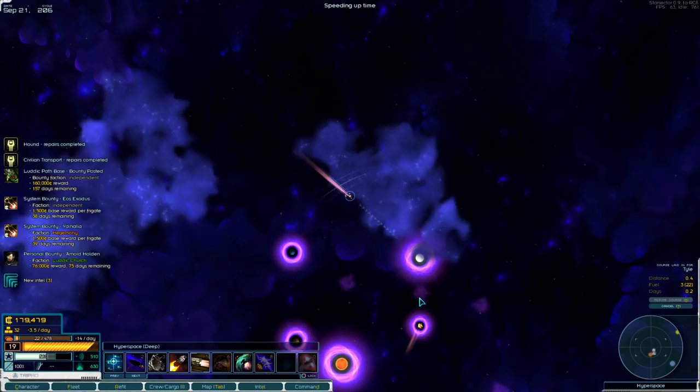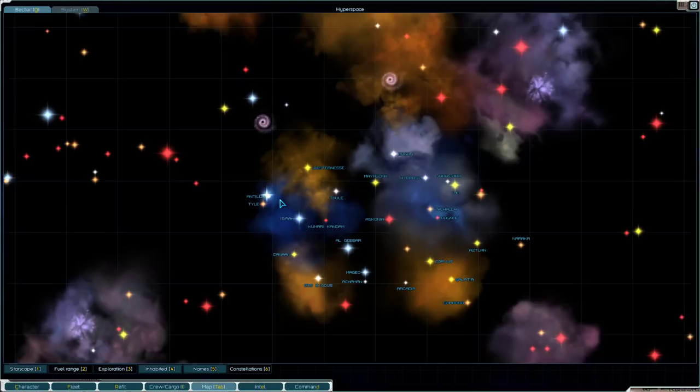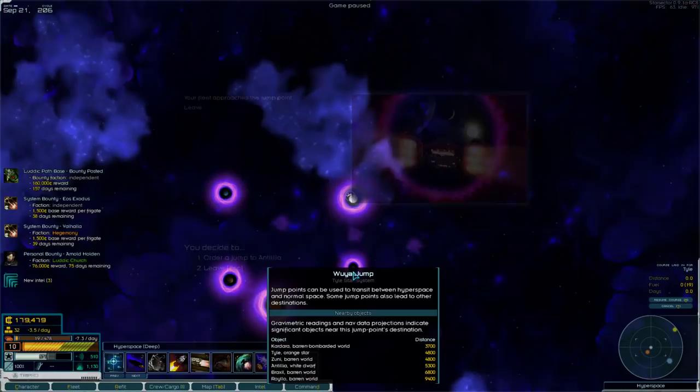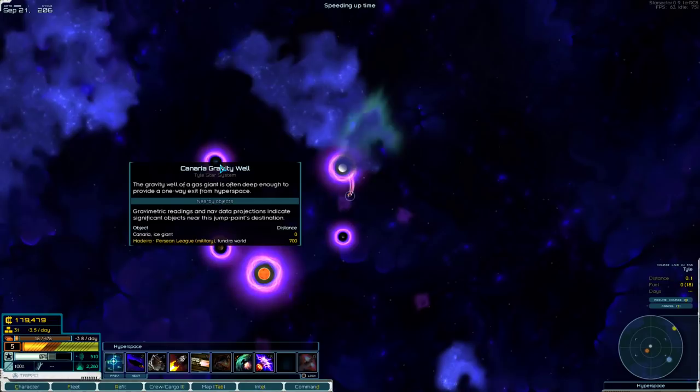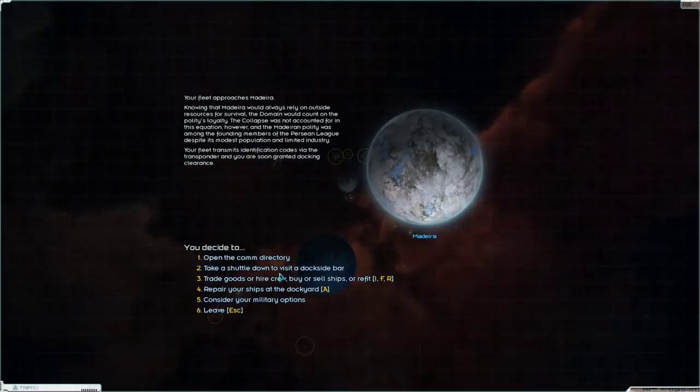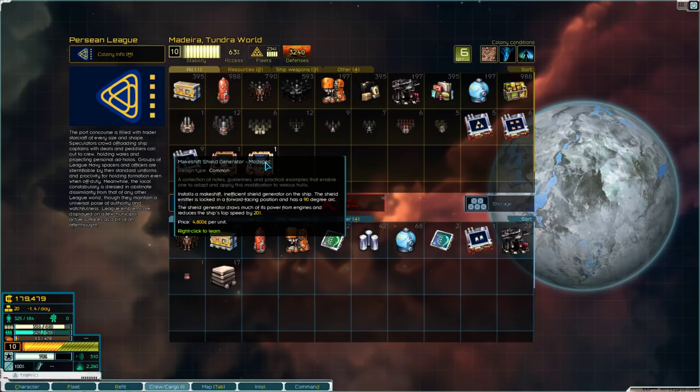I have some fuel left. We're going to Madreya or Cibola. I'm going to turn on my transponder and go into the Canaria gravity well, even though I'm basically out of fuel — this puts me right next to the planet. Let's repair my ships, and I will do my trading on the black market.